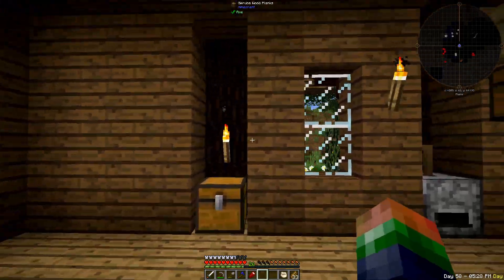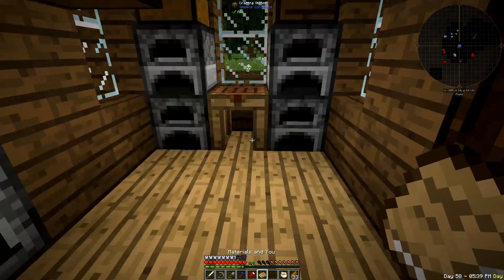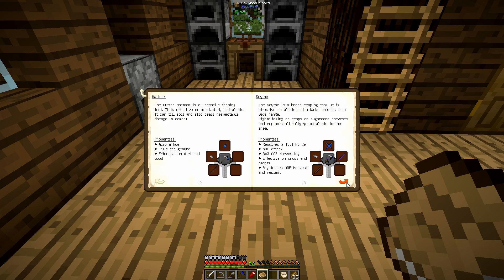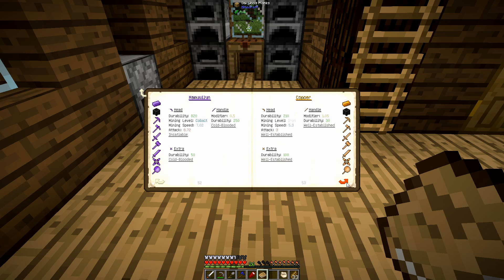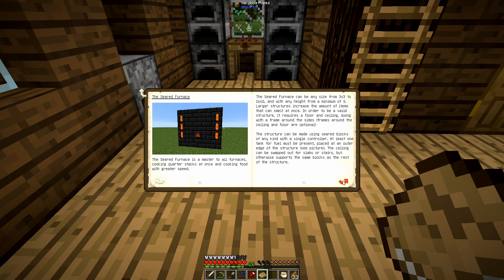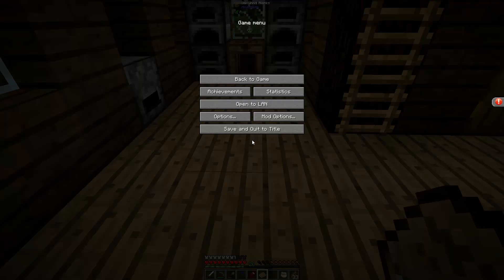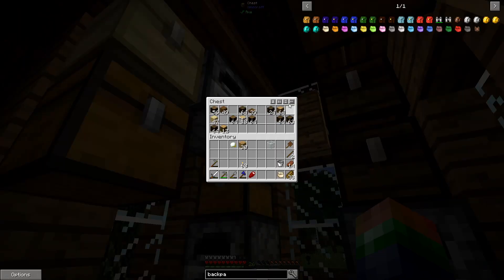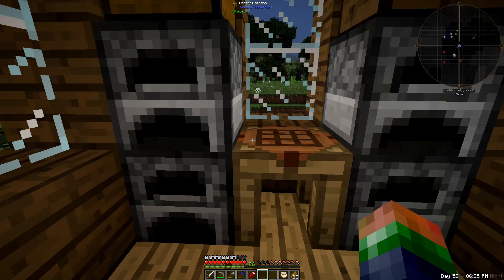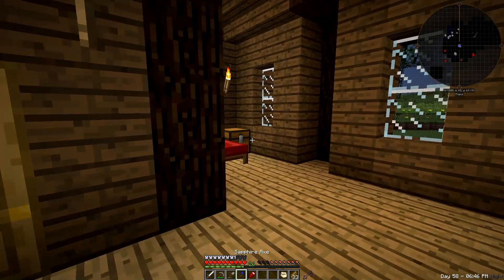Our backpack is done, so now it's time to get into Tinkers Construct. I'll pull out my 'Materials and You' book and we can look through it. We've got everything we need — tools, all our materials, all the different modifiers, and it shows us how to build a smeltery. How we get started is: let's grab some oak planks, sticks, and a chest. We're also going to want a wood log.